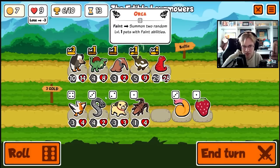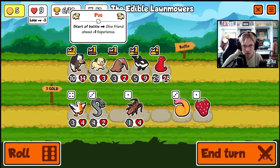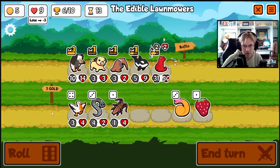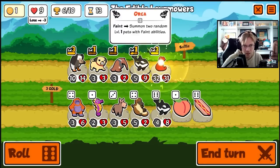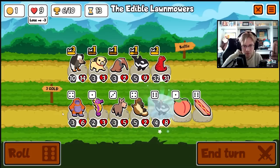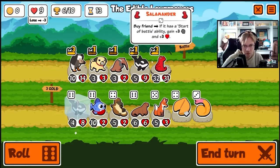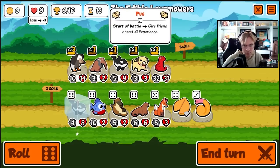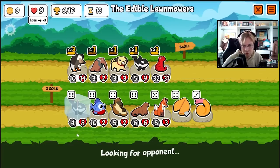Let's get this — any start of battle? Yes. Sell here. Start of battle — I think that's pretty good. I think the toad is really good with the vulture, so maybe I'll look for the toad.